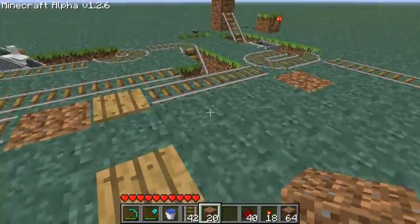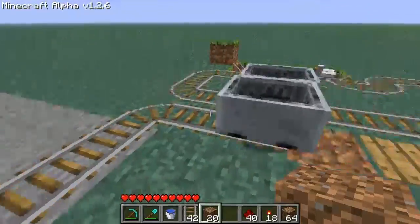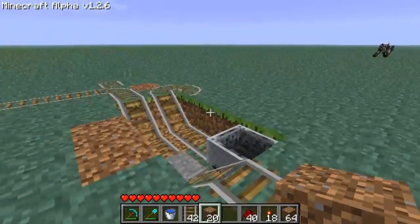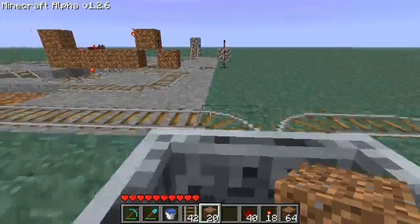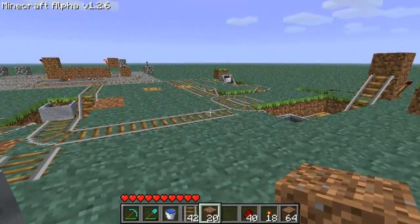Let's call our cart: the cart is going to come down and through, call the booster cart, come around, and because I'm not in it, it's going to go back into the holding section. Now let's test it if I'm in it — let's get in and go. If I'm in it, it should go straight ahead, and it did. That is perfectly perfect.